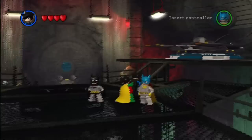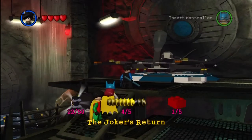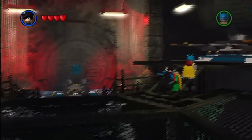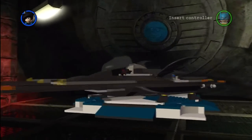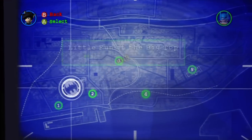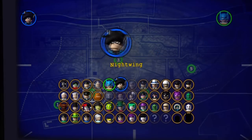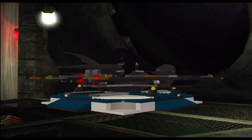On the last episode we began the Joker's Return, and today we shall carry on. We're gonna play as Nightwing as our Robin choice. 'A Little Fun at the Big Top' is the name of the level, and it features Joker and Harley Quinn as the main bad guys.